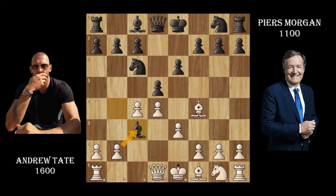Andrew Tate recaptures and then, unexpectedly, Piers Morgan brings his queen to h4. I don't really know why. People on chess forums have noted that Piers Morgan is the kind of player to bring their queen out quickly, which is true in this case. There is some pressure, but not much because the position is defended.